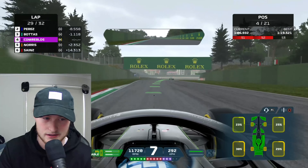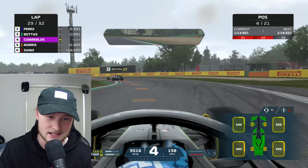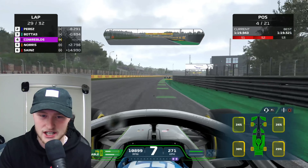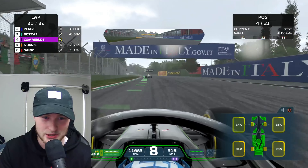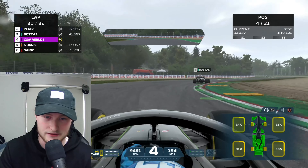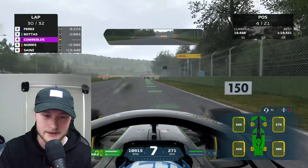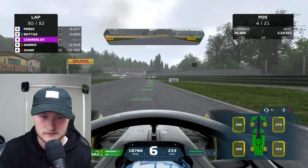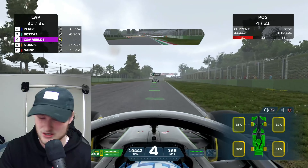We're just inside DRS range going into the detection zone. Two laps remaining — we're coming for you, Bottas. These tyres are fine, Jeff. But it's the traction on the wet surface — we've got no traction. We're losing traction out of corners but managing to get some. Bottas is still within striking distance, still a second away. Can we get a good exit out of the chicane? Yes, we can — we go a bit wide but we're right on Bottas' tail.